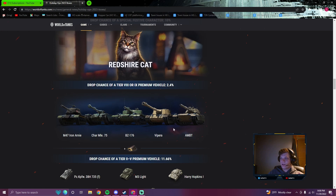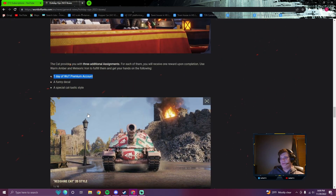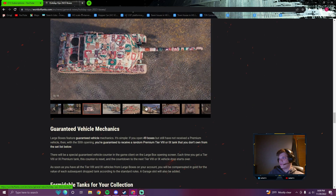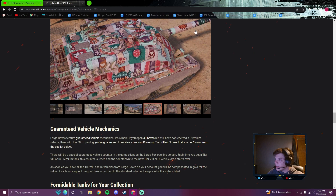If I remember correctly, it will only give you tanks that you do not already have before it starts giving you ones that you do have. So I have the AMB-T already, meaning I'll only have a chance of getting these four — until you've got them all, and then it gives you the gold. You can get 1 day of premium account, funny decals, and a special style from the Red Shirt Cat missions. At least the style is cool, and it does have special marks of excellence — cat paws.